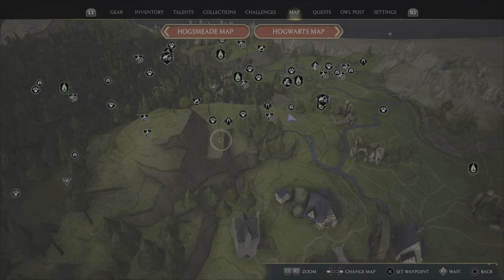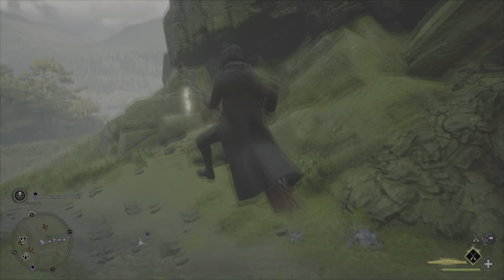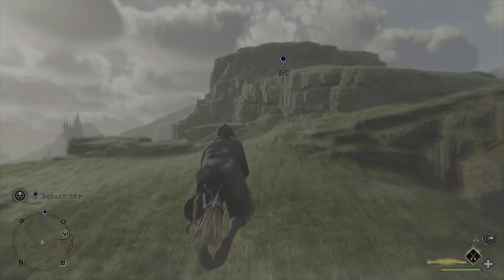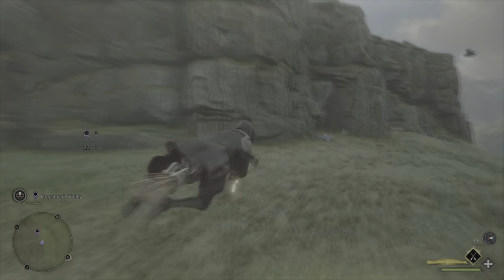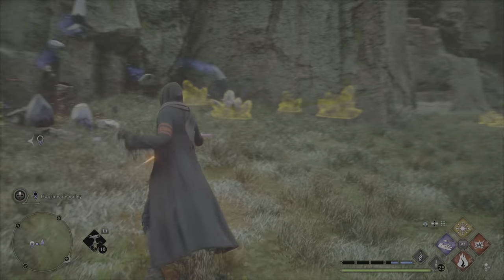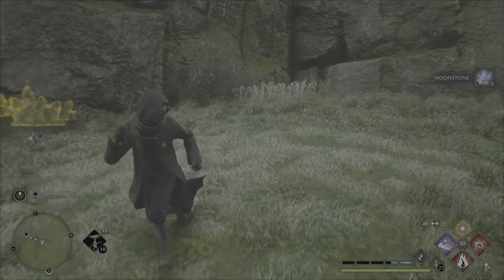The next moonstone vein we want to target is the location up on the mountain above Hogsmeade. Here is our second large deposit. We would have even more to collect here but unfortunately some of the moonstone is trapped inside the cliff and is not able to be collected.